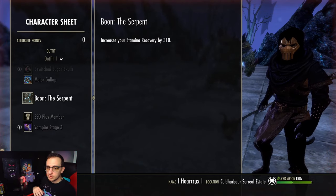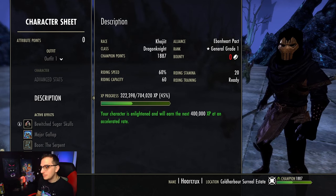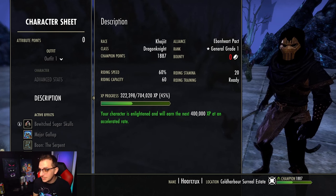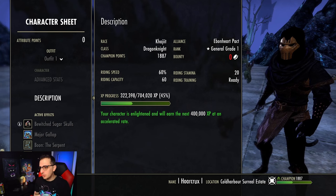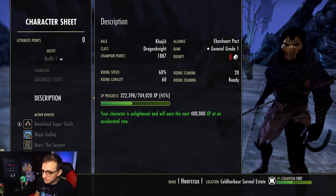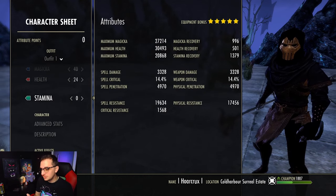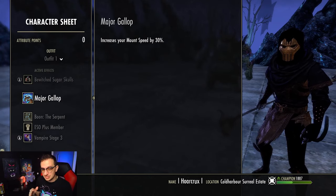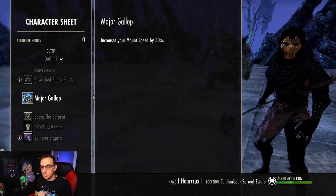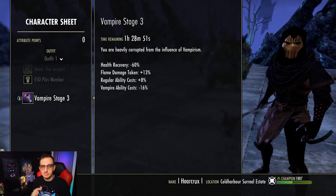Our weapon damage gets up to around 5500 in Cyrodiil fully buffed with continuous attack. For our race we are Khajiit - this is not the best race by any means, probably one of the worst you could run for this because we're not relying on crit damage or crit healing. You'll want to run something like Dark Elf, Imperial, Nord, or Orc. The Mundus is going to be the Serpent - we need more stamina recovery than mag recovery because our stamina abilities tend to cost more. And as always, Vampire Stage 3.